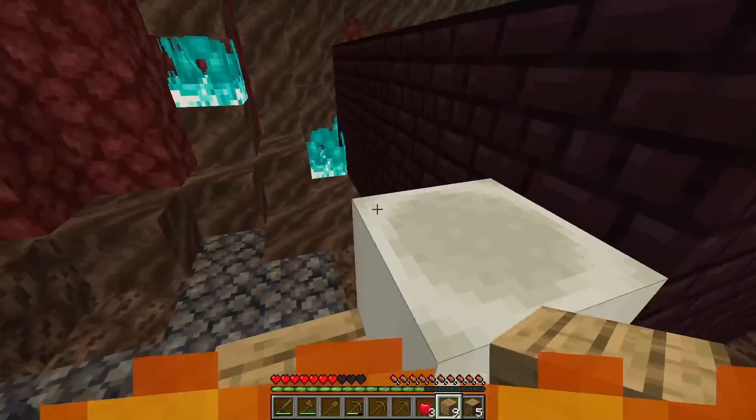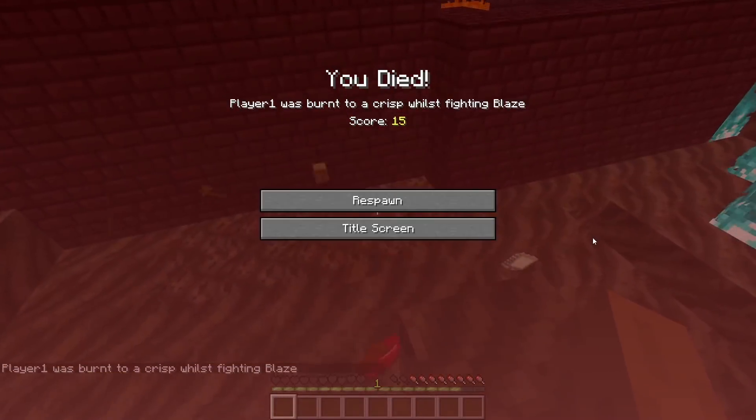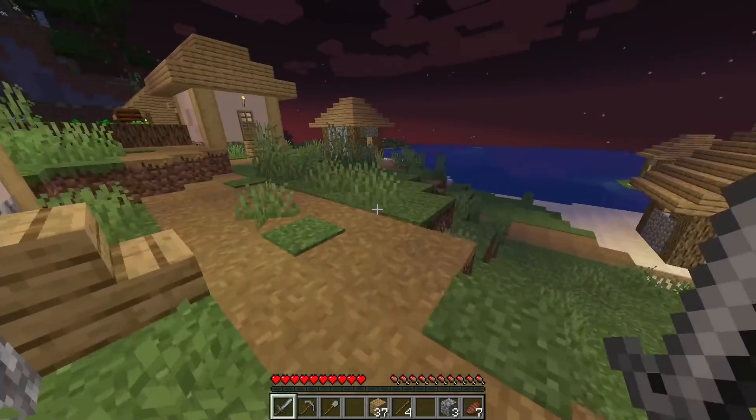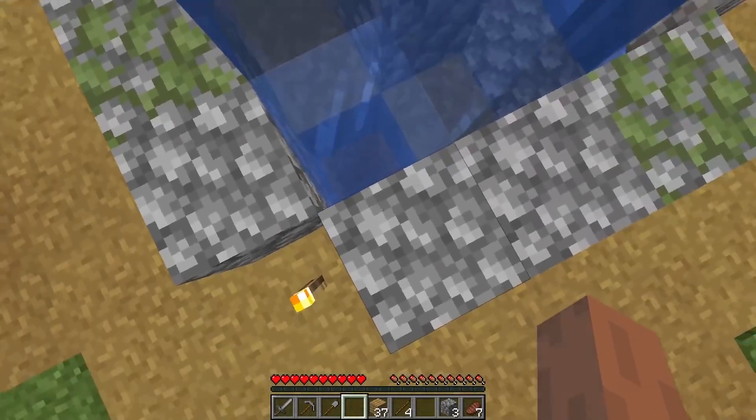Once in the nether, the runner fights some blazes, but ends up dying because he was only carrying wooden tools. Instead of going back to get all his loot in the nether, he stays in the overworld and finds a village that has a very suspicious hole leading straight down into the stronghold.